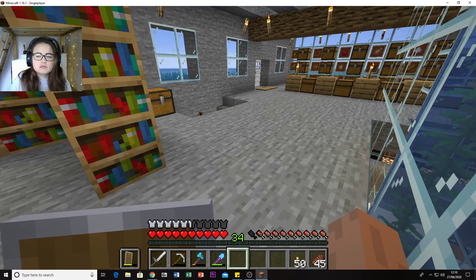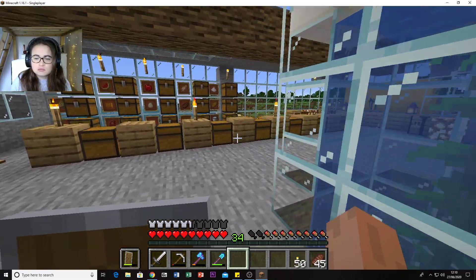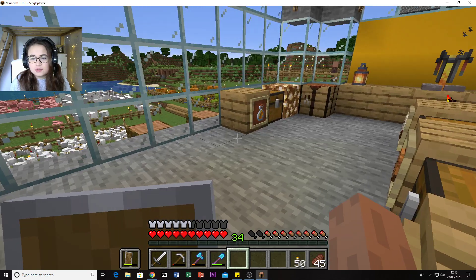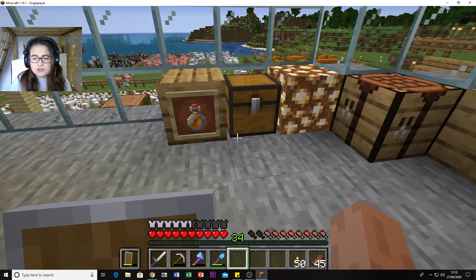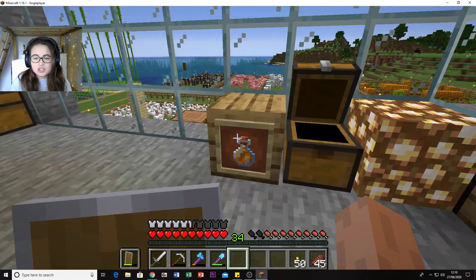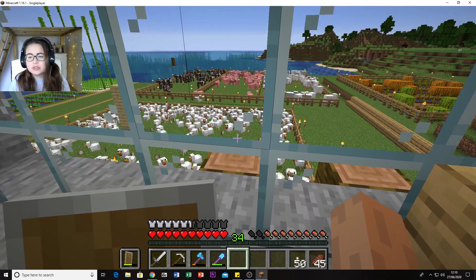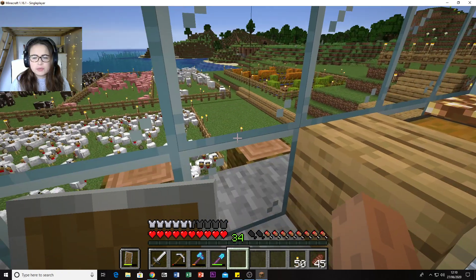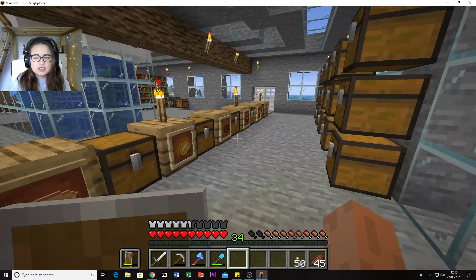A little bit changed up here - I added this little chest here which is for honey. As you can see we've got four honey bottles at the moment. I had to make some more glass so we could actually make the bottles for that.